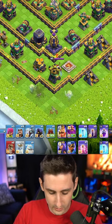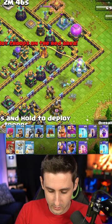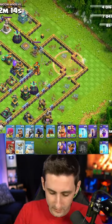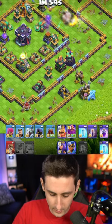We can use one Haste spell for the Royal Ghost on this side, and then we could probably use another Haste spell. Let's use Royal Ghost here to grab the single target in front — really set a funnel here. Come on, all right, there we go. My Haste spell wore off.